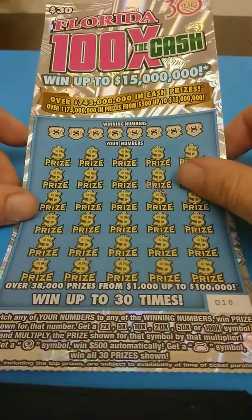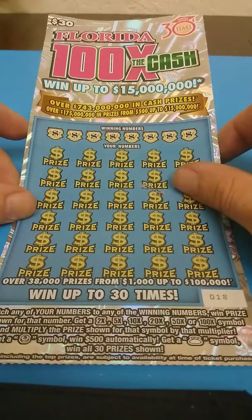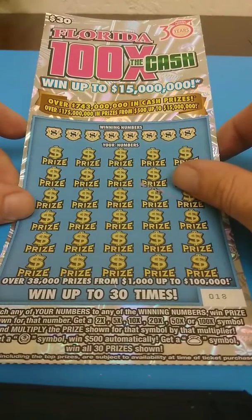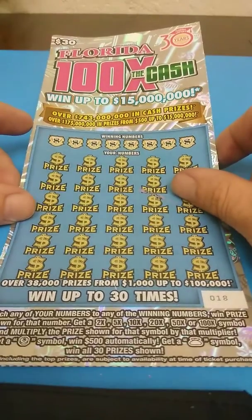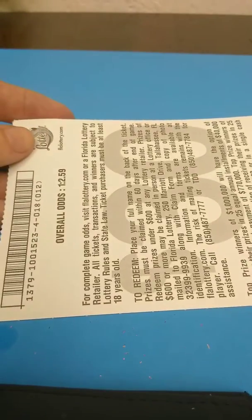It's a match number game. When the prize shows, get a 2, 5, 10, 20, 50, or 100 times and multiply that by the symbol. Get a coin symbol, win 500 automatically. Money bag, win all 30 prizes. Ticket number 18. Odds on this game is 1 in 2.59.